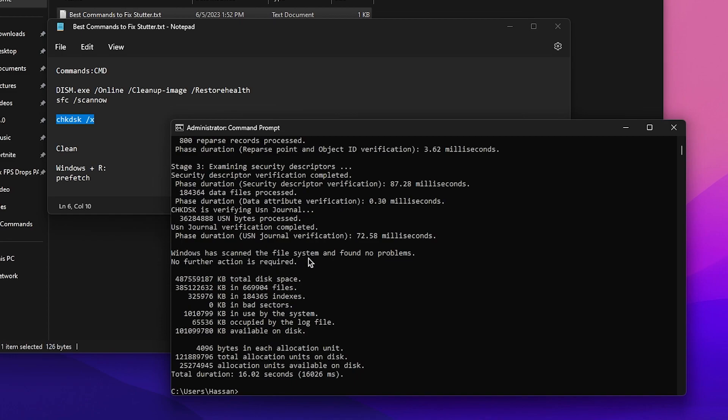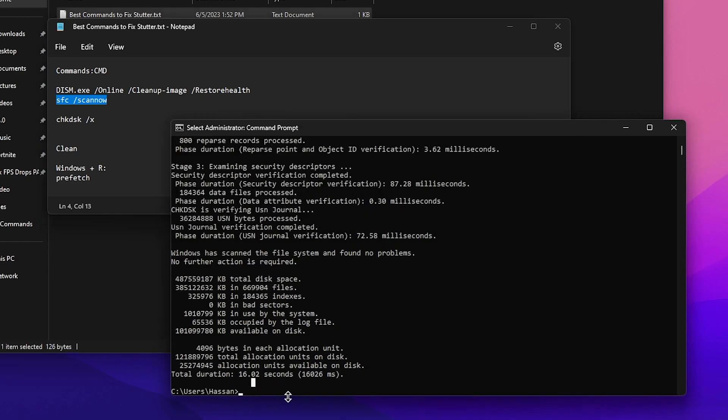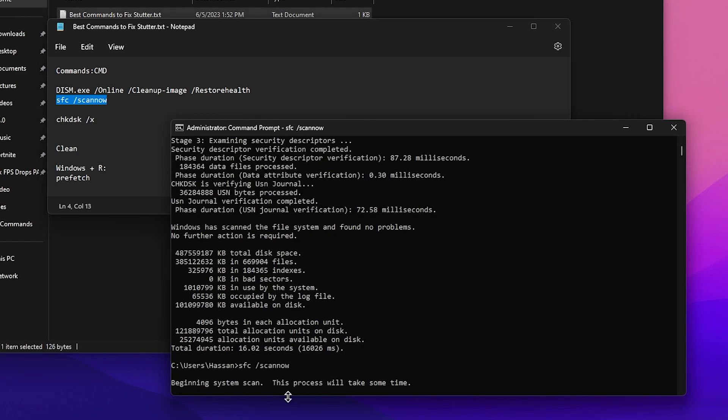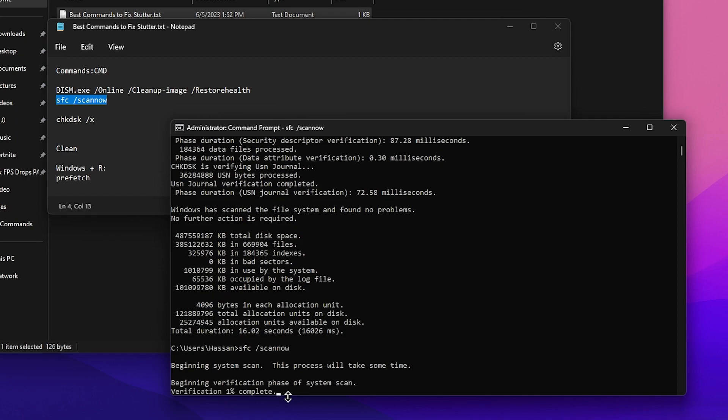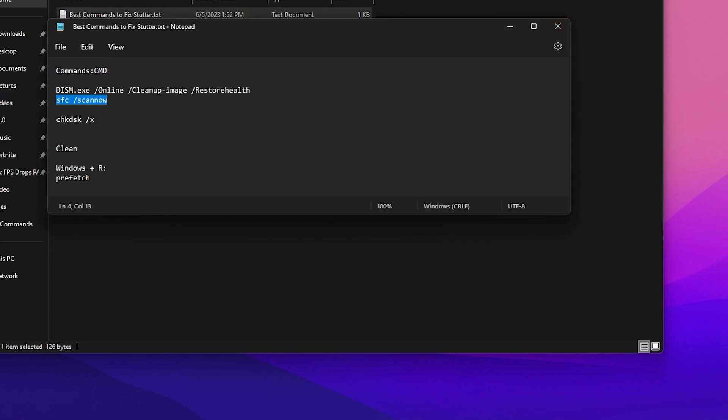Once that completes, you can check the result — 'Windows Resource Protection did not find an integrity violation.' Now go for the second command: 'sfc /scannow'. This will scan your whole Windows file system, find any corrupted or encrypted files, and automatically fix them. It will take some time, so I'm skipping this part. Once verification is complete, you'll again see 'Windows Resource Protection did not find an integrity violation.' Close CMD and the text file.